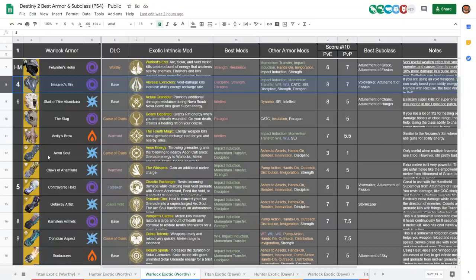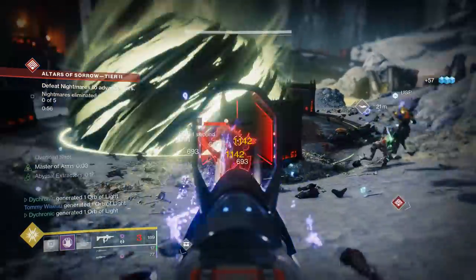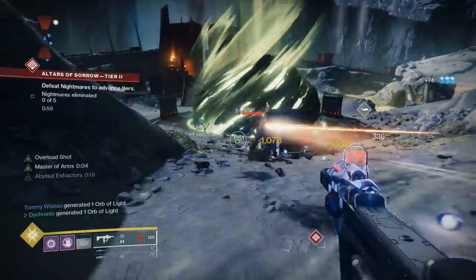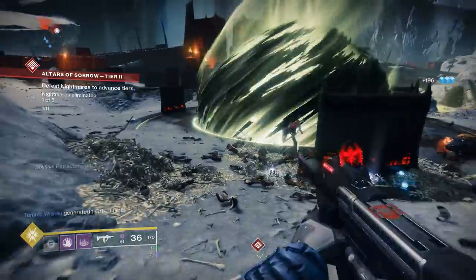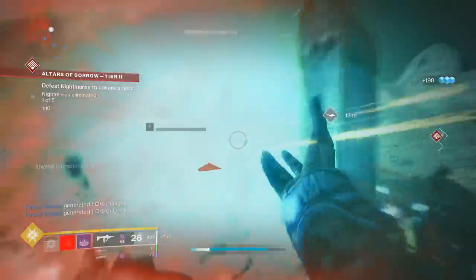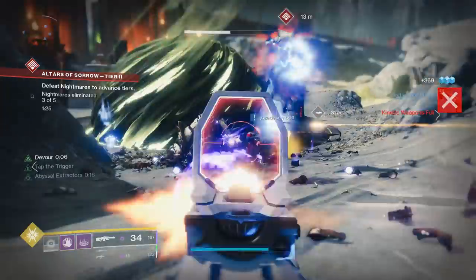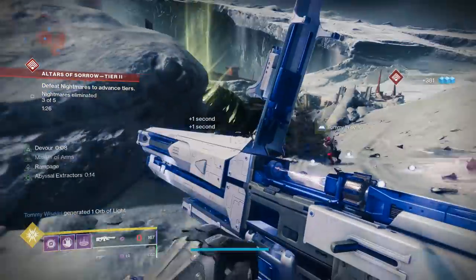Moving on to number 4 we have Nezarec's Sin — an exotic that resisted my rankings for a long time because whenever I used Void I just wanted the Skull of Dire Ahamkara, but over time I realized Nezarec's has better potential. The idea is using a Void energy weapon, Void heavy, Void subclass, Void grenade, and Void melee — getting a lot of Void damage to return a lot of Void ability energy. Over time I realized you can actually use this with any subclass as long as you're running Recluse, since you're getting most kills with Recluse anyway and still getting abilities back. It's an omni-useful, exciting exotic for mid-to-high level PvE, and usable in PvP too — all you have to do is use a Void weapon.